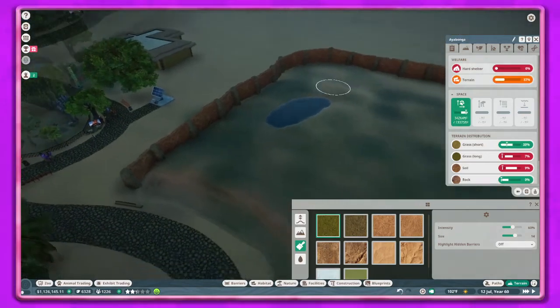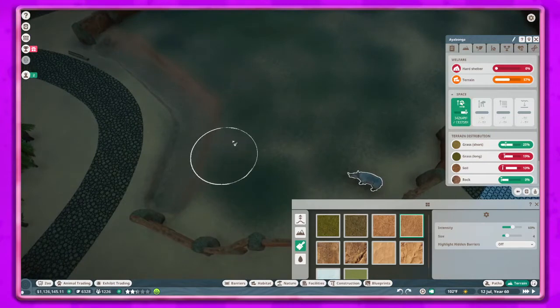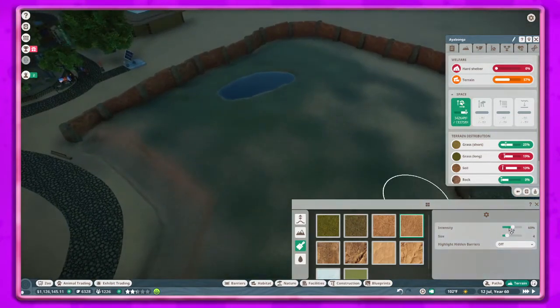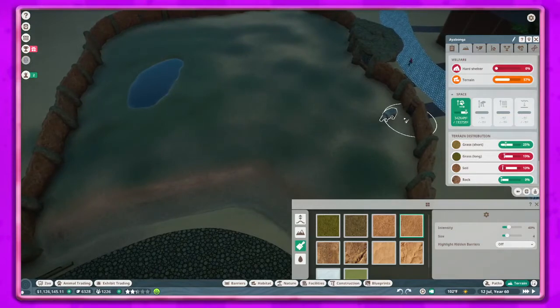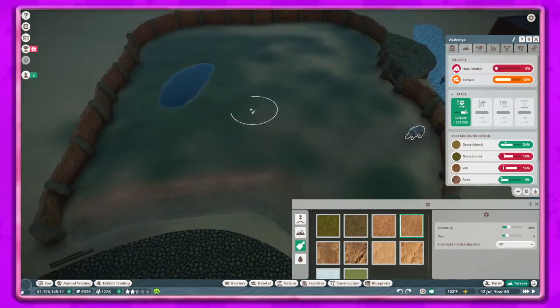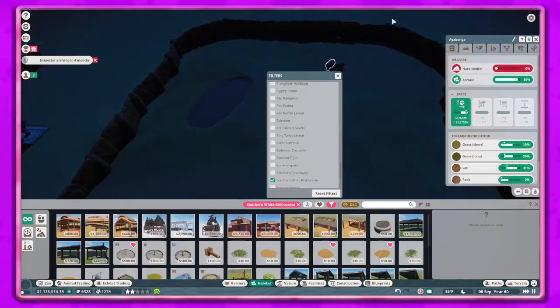I'm gonna do all of this grass for now. It looks a little weird - maybe I should up the intensity a little bit just to kind of get all of this covered. It doesn't quite fit in with the desert theme we were going for. I could probably do rock here but we'll do soil. Then let's bring the intensity down a little bit and make kind of pathways for these guys - since this is the entrance, I'll make this worn out and then probably go towards the water.